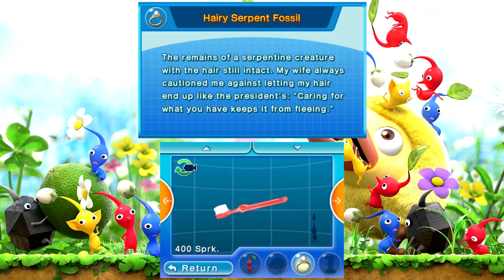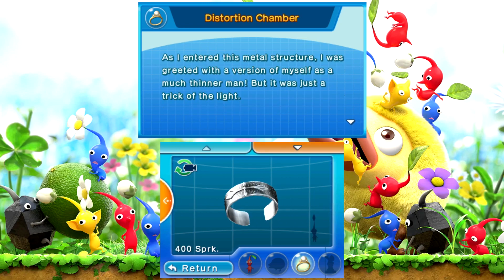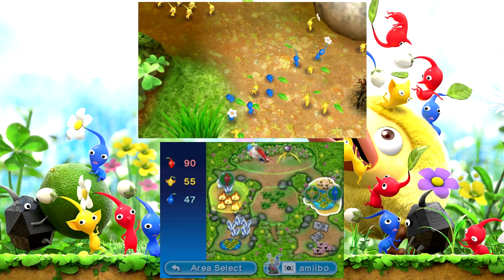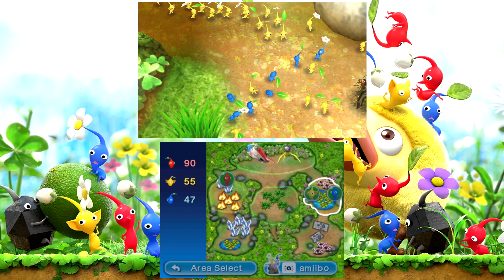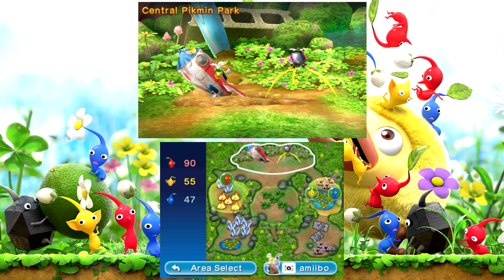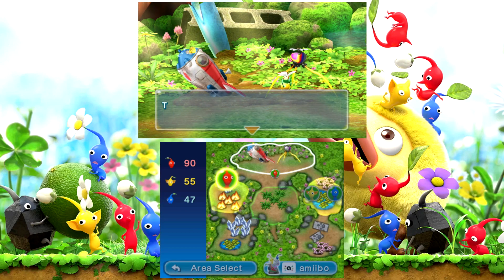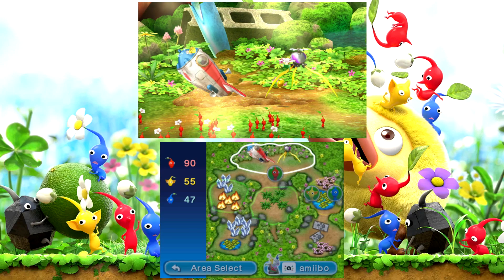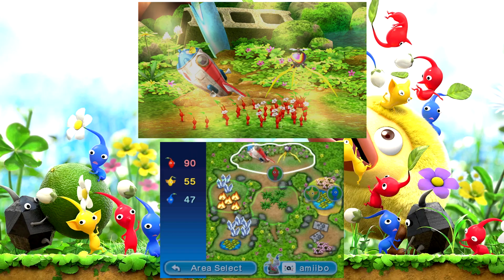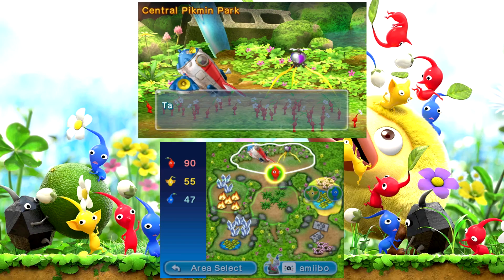The remains of a serpentine creature with the hair still intact. My wife always cautioned me against letting my hair end up like the president's — caring for what you have keeps it from fleeing. Good, that's a good one, wife. I still don't know if I need to look at the pikmin park. If we did miss a secret, I feel like that was the level that had it — presumably related to dealing with a hole. It dropped the sparklium — we can get one sparklium from it. Worth it to go through this effort. You guys get back to work.